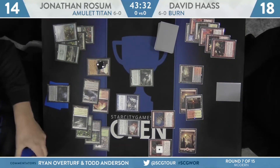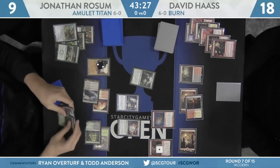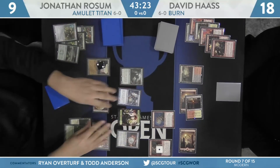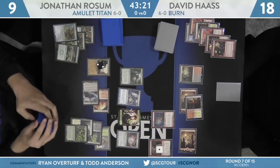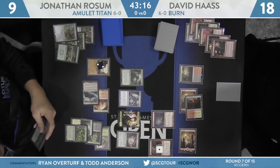But with the Rift Bolt looming, I could see a reason to hold the Trinket Mage back, because Rift Bolt plus another three-damage burn spell targeting Primeval Titan leaves him without a whole lot. But he still has that backup Summoner's Pact for an additional Primeval Titan next turn. The find is Kabira Crossroads and Colony Gardens — he'll go to 14 and make a Plant token. I think the Skullcrack is in response to the Kabira Crossroads. My assumption is that Haas is going to go from 12 to 9, and that is what happened.